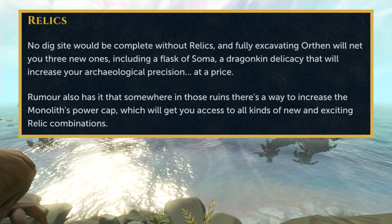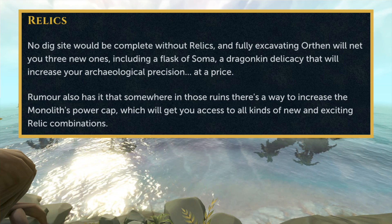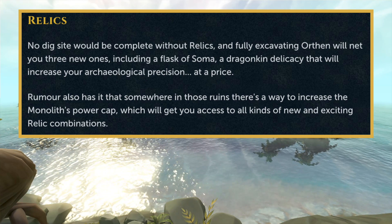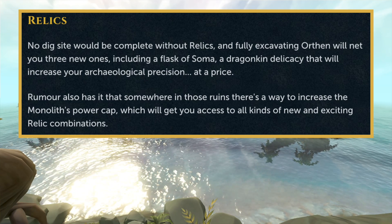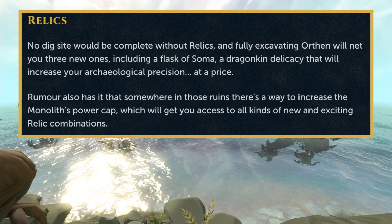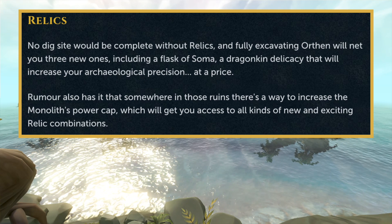We also got some news on the relics coming into the game. There are going to be 3 new relics for this dig site, and we got the names of 2 of them. One is going to be the Flask of Sama, and the second one is the Dragonkin Delicacy, which will allow you to increase your archaeology precision at a price. We don't have the name of the third relic yet. It also says that somewhere in the ruins you'll be able to increase your monolith's power cap, which is really important because many players have found it restrictive. This is going to open up many new relic combinations that will help with both PVM and skilling activities.